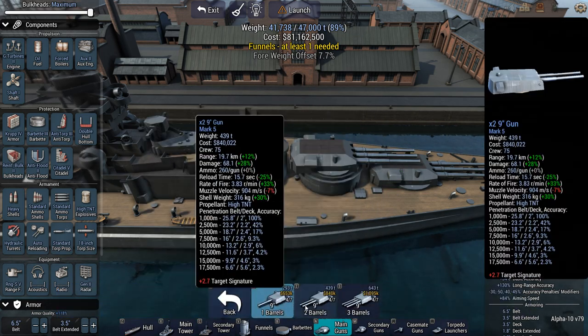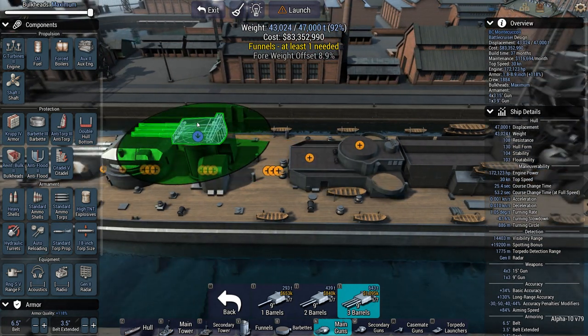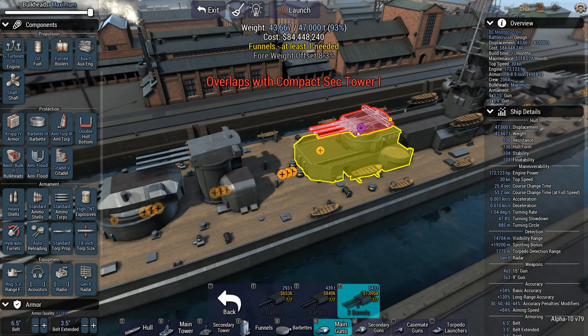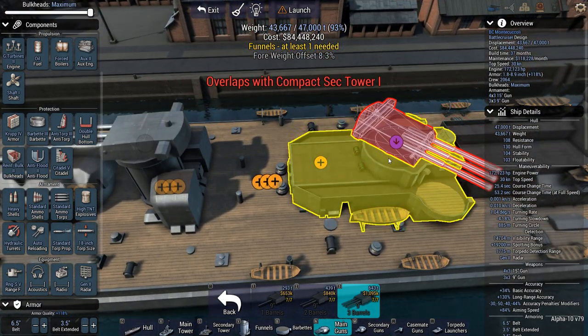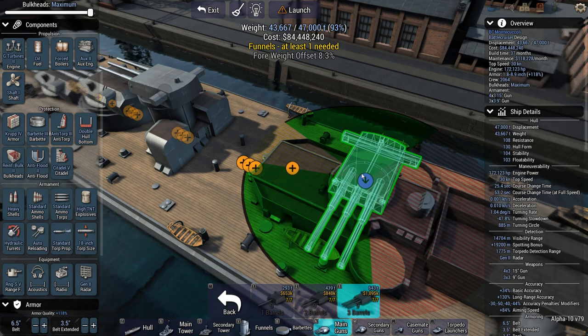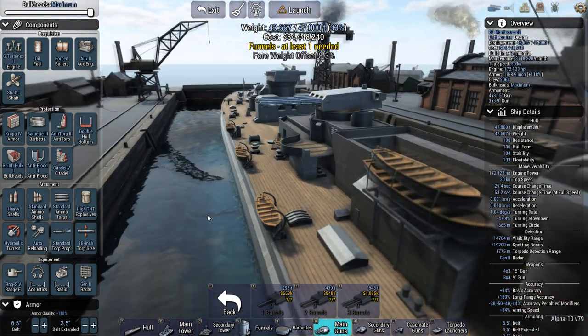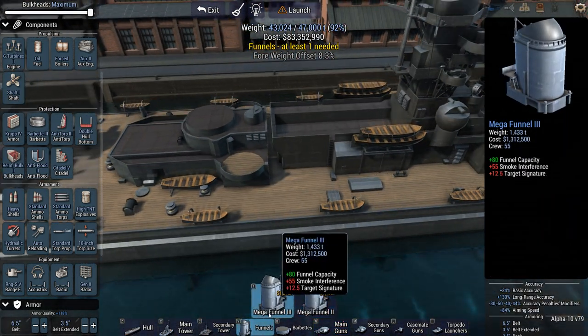A couple of 9-inch turrets, as was mandated. So, 9-inch over there and 9-inch over there. You can even have them here? It doesn't want to turn very well. I still have to add some more stuff — like a funnel. Maybe a mega funnel is a bit much, considering I'm also using forced boilers.